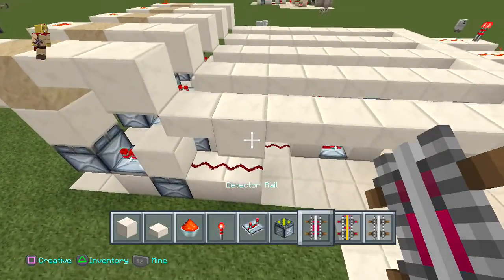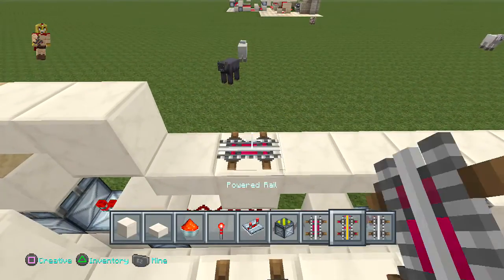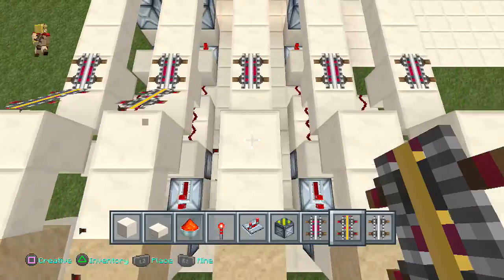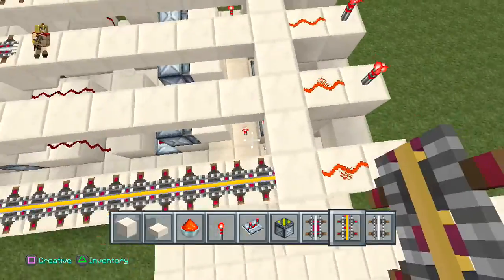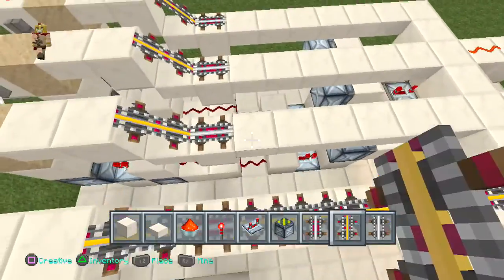On top of those solid blocks, place the rail detector. Extend that upwards just like so — delete that one, put a power rail, delete, put power rails and so forth — you have to make it curve upwards. Then cover the rest with power rails as well.